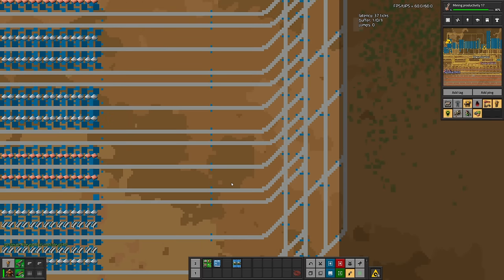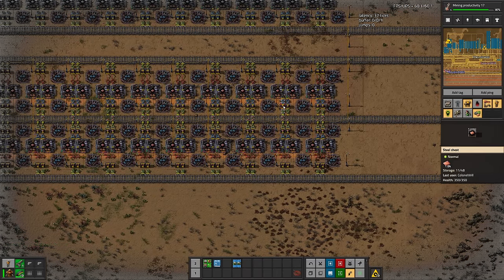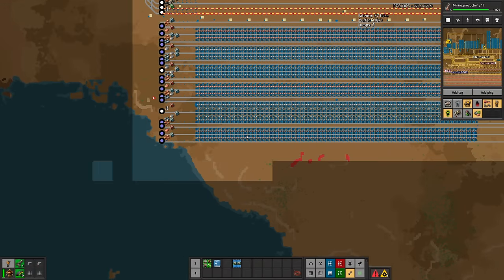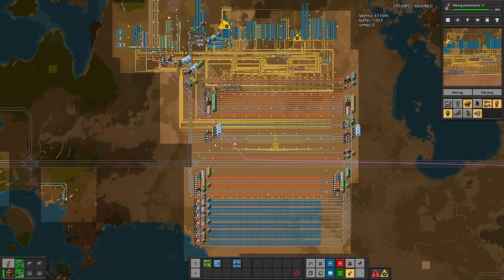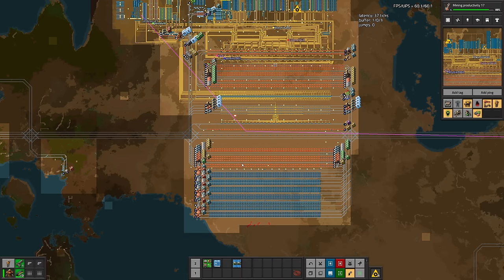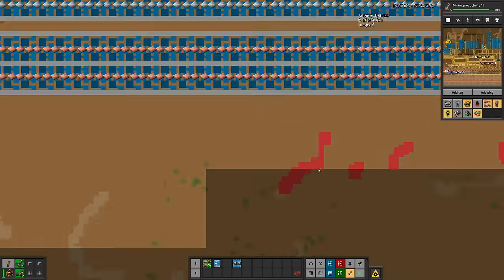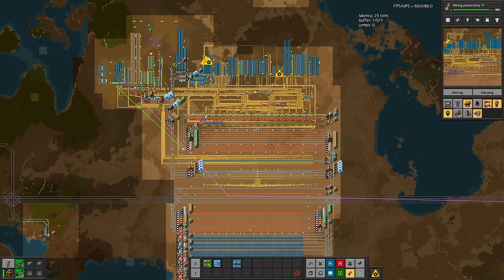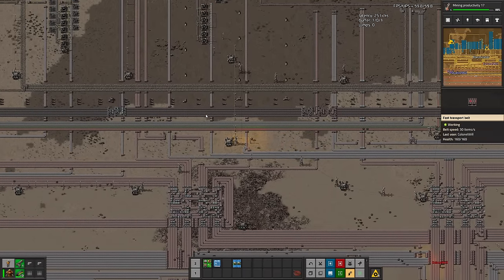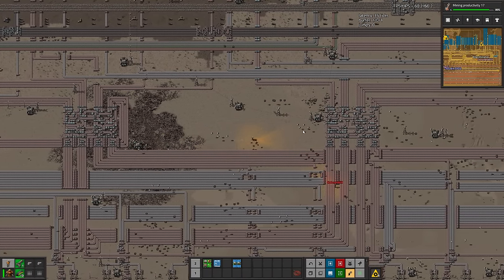We have a copper plate problem - apparently 74,000 plate a minute is not enough. If you did it old school main bus style with yellow belts, that would be like 75 yellow belts, which is crazy for our starter base. We're going to need another copper smelter. This location was chosen because we could build the first few without needing landfill. Knowing that eventually you're never going to find a continent purely big enough for everything, it was always like, this will have to do. Even now it's not too bad - it's only the front half.